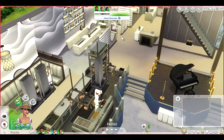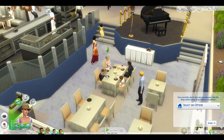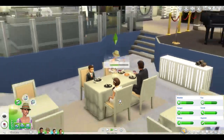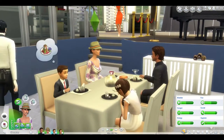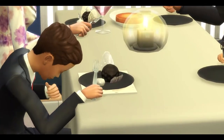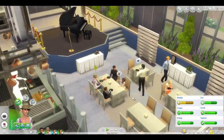Now I understand why they didn't incorporate Dine Out into Get to Work - it really is a separate thing. We called the waiter who came and cleared our plates. The food description says 'sparkling shells with a rock in the middle with ranch dressing on the side' - kind of scary looking! You need level five in gourmet cooking to learn how to make this dish at home.